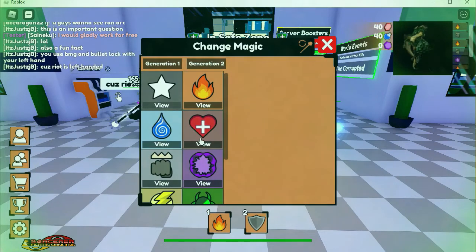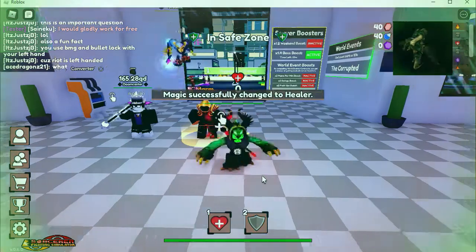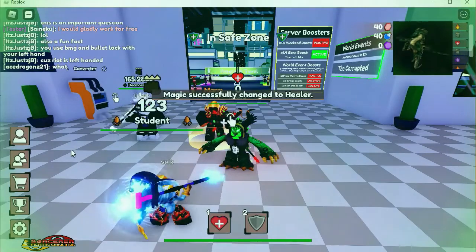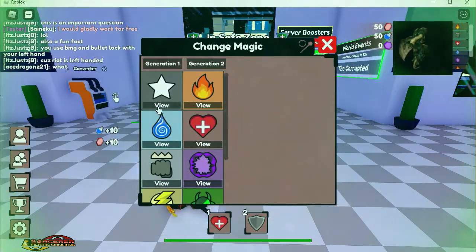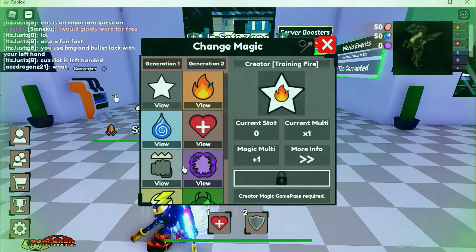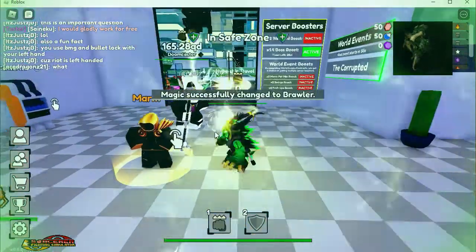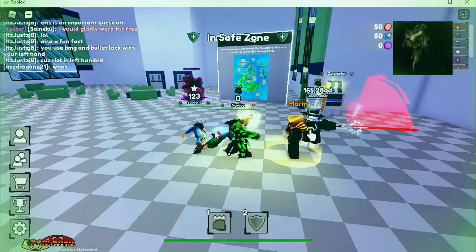You can change between any of the starting magics before you even do your first quest. I've seen so many people say 'Oh I screwed up, I'm stuck with this magic.' No — you can literally change your magic at any point, at least within the first four options, or switch to more if you bought creator and have the game pass. Now you can see Jeb showing off all the Brawler magics I'm going to work towards.